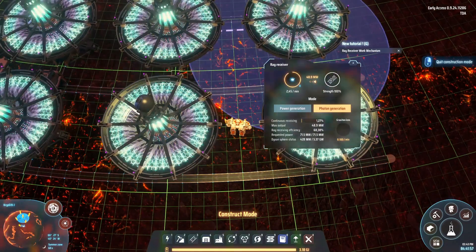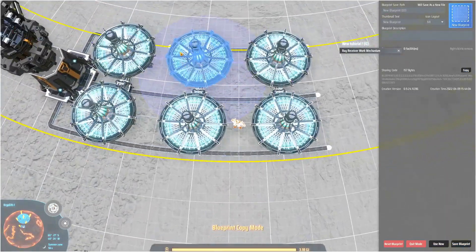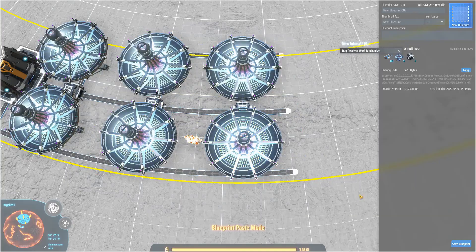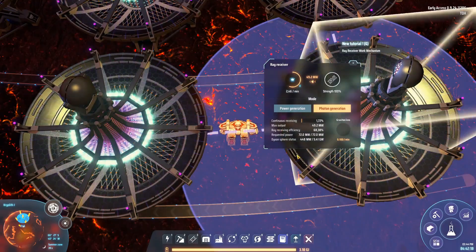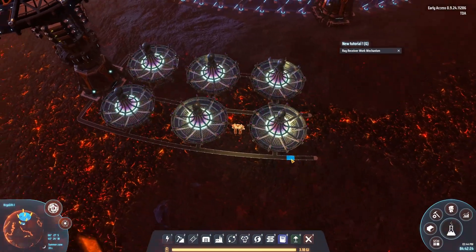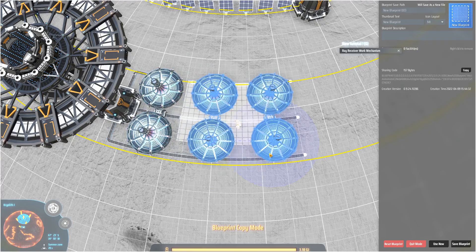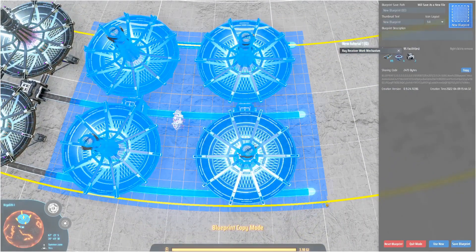Are these all set to photon generation? Yes, they are. I think if we now use the copy-paste function — the power of copy-paste — we should be able to copy-paste it like this. Am I forgetting anything? No power poles needed for this, actually. These things don't use power. I thought when I first started playing this game that these things actually used power, so I had power poles all over the place. And ever since, I am always confused: do these things need power or not? I definitely don't need the extra square there if I'm going to copy-paste efficiently.